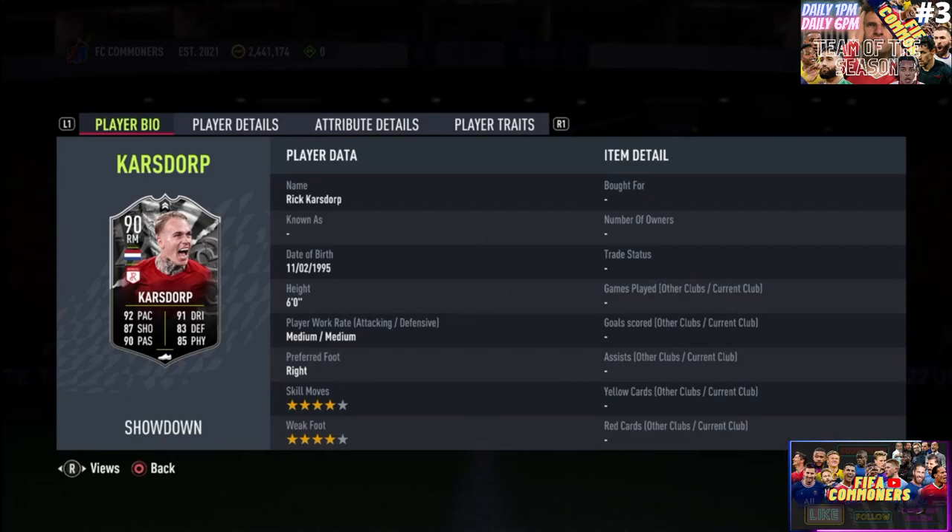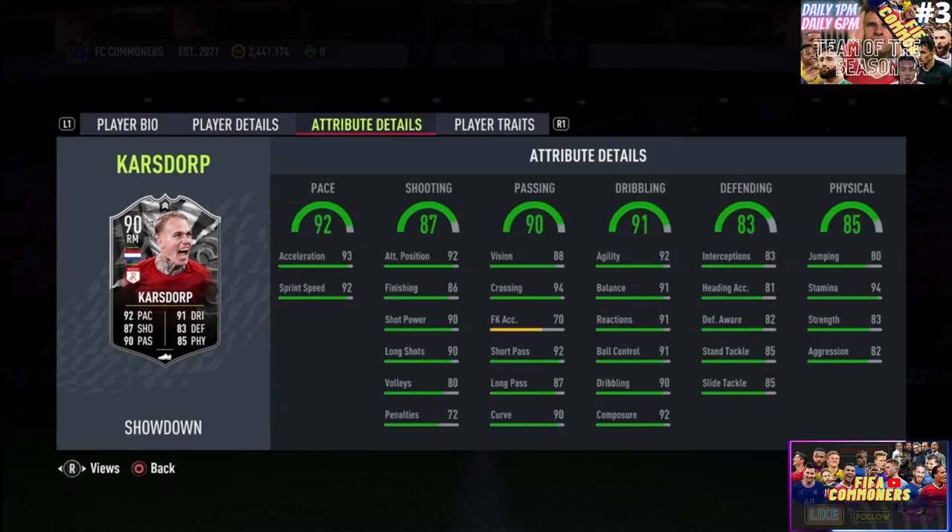If you really want to play him as a right back, put a high comeback on defense. If you want to play him as a right mid, stay forward could also help. He's 4-star skill, 4-star weak foot — sensational stuff. At this current season of the game, that is what we need and what we want from EA Sports.